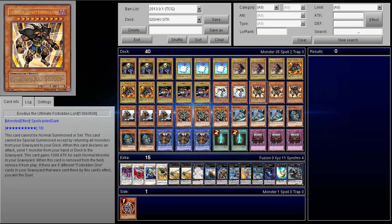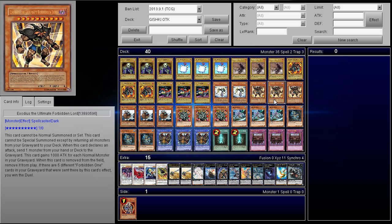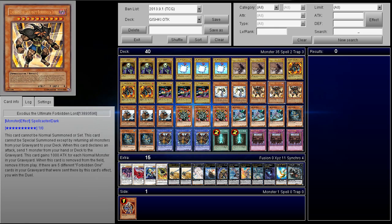I play 3 Exodius the Ultimate Forbidden Lord. He's used to recycle cards — you can send these to the graveyard and return them, so it's not bad at all. After you activate Advanced Ritual Art, since this card gains 1,000 attack for each normal monster in your graveyard, he's a minimum 10,000 attack. He also recycles stuff and is level 10, so you can go into Gustav Max if they happen to do anything.